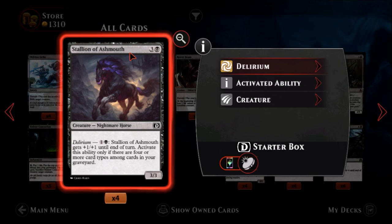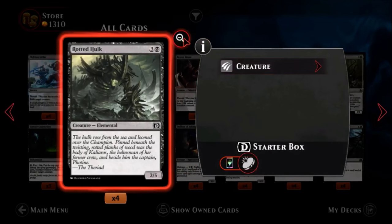Stallion of Ashmouth — one black, three colorless, a common nightmare horse. Four mana for a three-three is meh, but let's see its delirium ability. While you have delirium, pay one black and one color: Stallion of Ashmouth gets plus one plus one until end of turn — activate only if you have delirium. You can keep paying that so it can turn into a pretty big creature. At its base cost it's just okay, but its ability can keep growing it larger. Black has lots of ways to get delirium going, so we'll see if people use it.